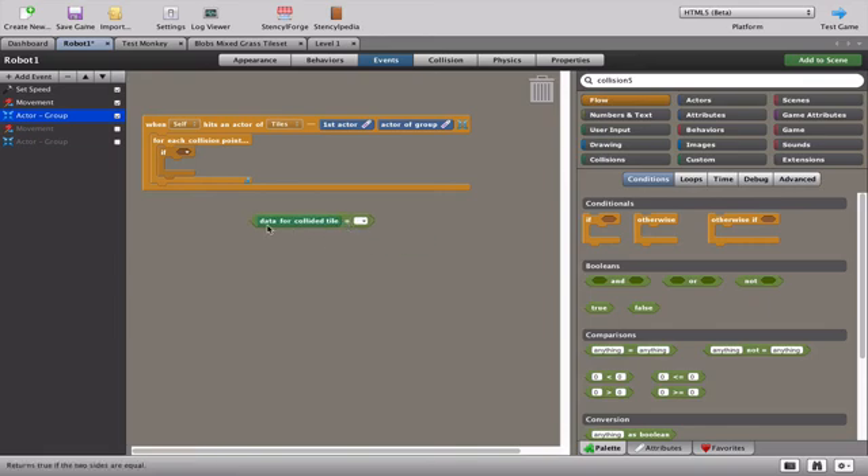Testing the game, the robot appears stuck - that's because I placed the robot right at the end of the platform, so it immediately doesn't know which way to go. An easy fix is to go to the level and move the robot slightly to the right. Running the game again, it works perfectly - the robot bounces left to right and right to left because of those endpoint tiles.